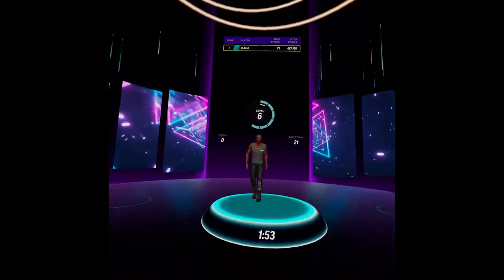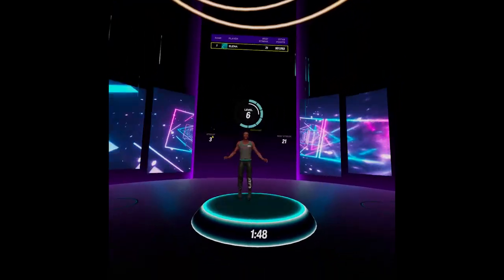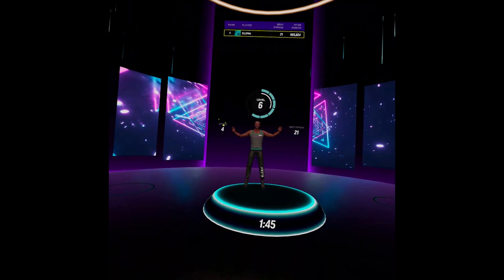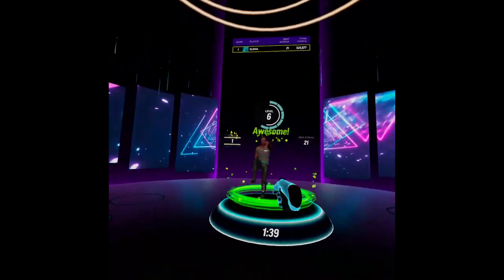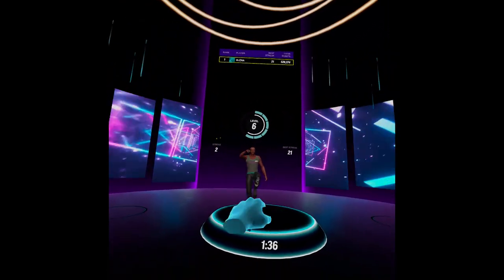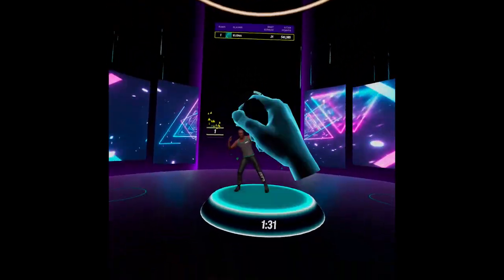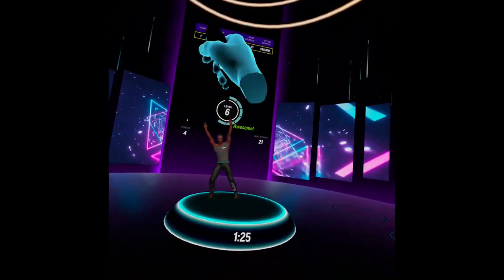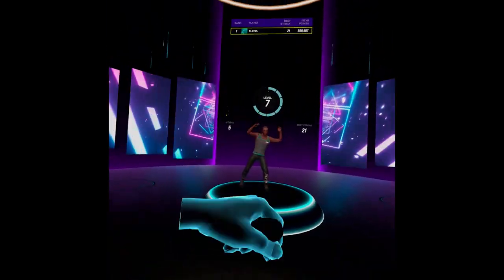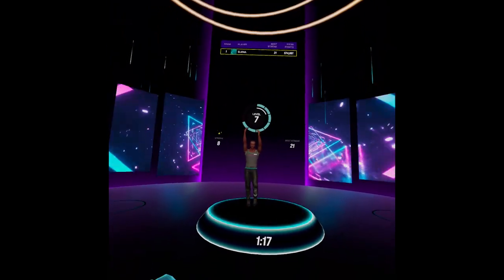When the session starts, the trainer will encourage you to mirror and reproduce their moves, and your motivation is the points you get. The dance mode has a special strike system based on your dancing moves, but it has a lot in common with the boxing studio — it also has 10 levels, and you get strikes when you repeat moves accurately. To get the highest score, you have to show off both your rhythm and stamina. You can easily understand your progress, as every move is followed with an appraisal word like 'good,' 'OK,' 'almost,' or 'follow the trainer.' The trainers are more active regarding tutoring than in boxing.